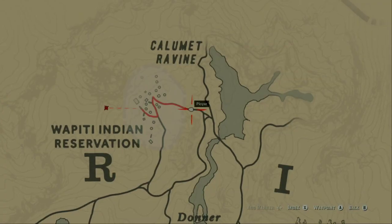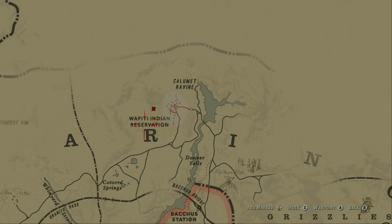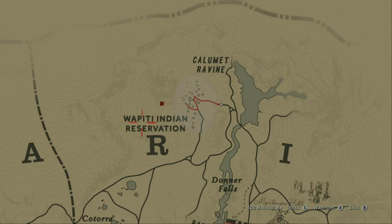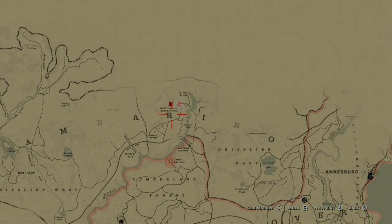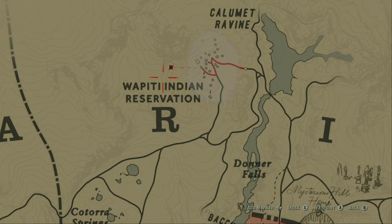This time we're going to be going after the wrapped bridle Arabian horse, which can be found literally above where it says the Indian Reservation — I'm not even sure how to say that — which is located above the R on the map. Anyway, it literally can be found right here.